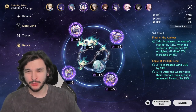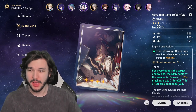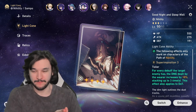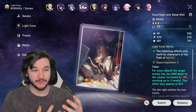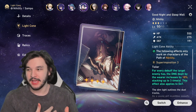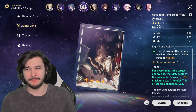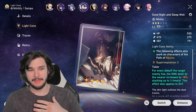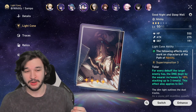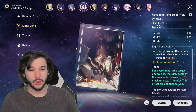Now for his build and light cone — there are a couple that are really excellent. The first is a five-star one called 'In the Name of the World.' This increases the damage dealt to debuffed enemies — which he will be debuffing constantly — and increases his effect hit rate and attack when he uses a skill. Very, very strong light cone, probably the best one. The second, which I think is probably the second best, is 'Good Night and Sleep Well' — for every debuff the target enemy has, the damage dealt by the wearer increases by 18%, going up to 24%, and stacking up to three times, so potentially an additional 72% damage.